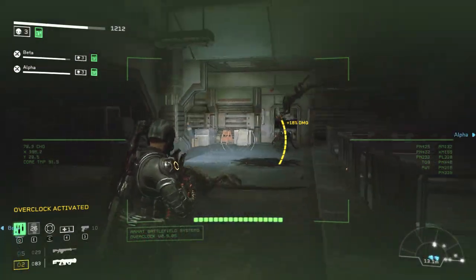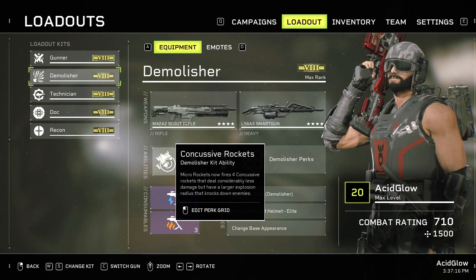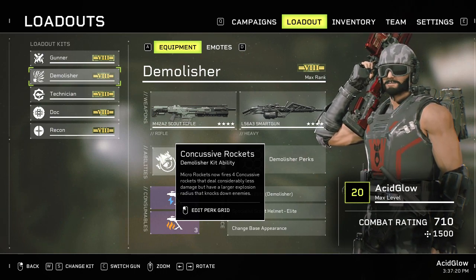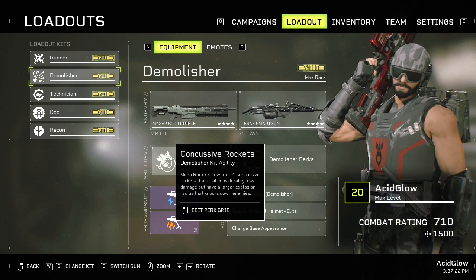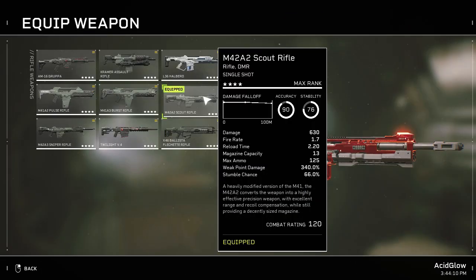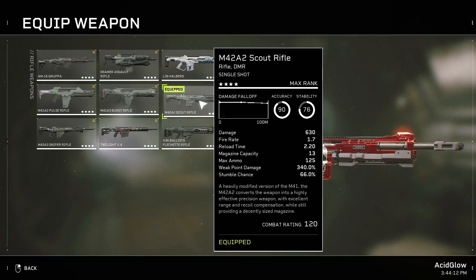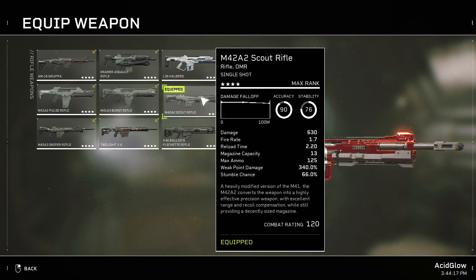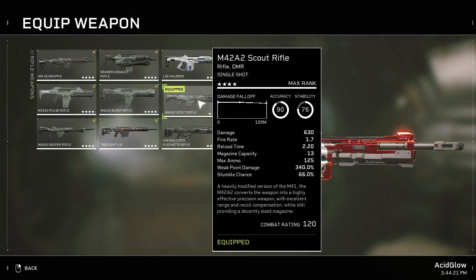The Demolisher class is designed for area or radius damage. The micro rockets can be adjusted for damage or knockdown effects, and Blast Wave is good for close-range crowd control. For the primary weapon, I was using the M42A2 scout rifle a lot more than anything else. The standard pulse rifle is also good, but for this class the scout rifle gave me the best results.